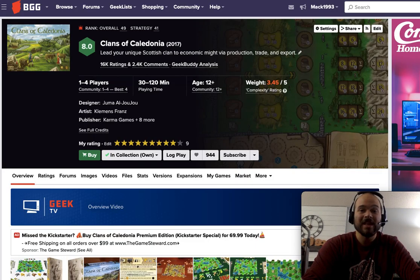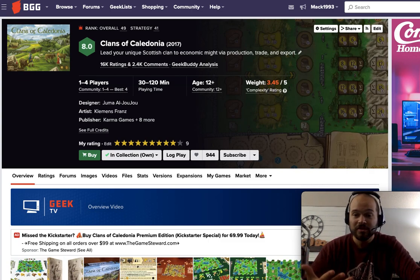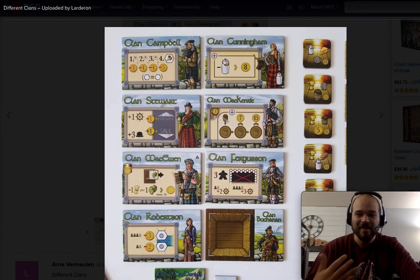Number 10 is Clans of Caledonia. In Clans of Caledonia you play as Scottish merchants, and your whole goal is to make a bunch of production factories and do your best to make the most money and sell the most goods, completing contracts and getting that favor up to ultimately win the game. What sets this game apart — and my favorite part — has to be the asymmetrical abilities. At the start of the game, you pick a clan, and these clans come with all sorts of fun abilities and effects.